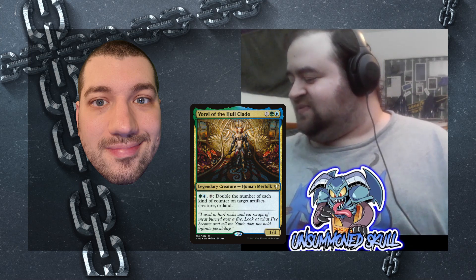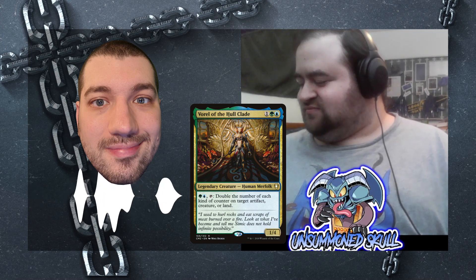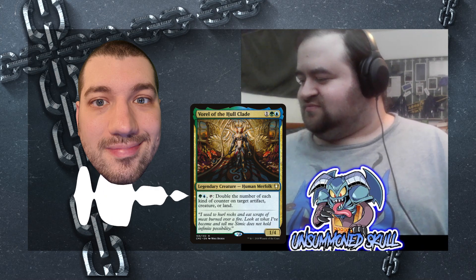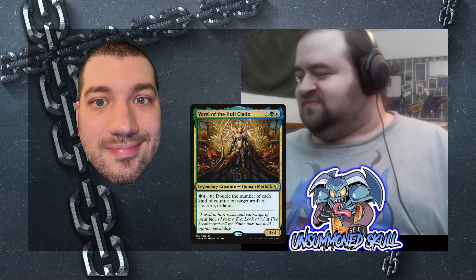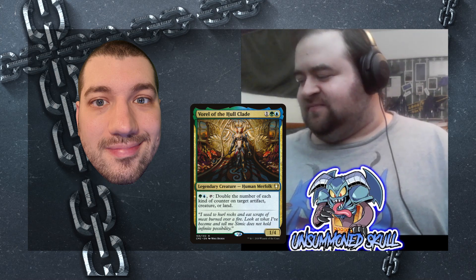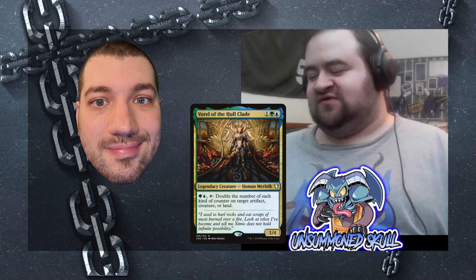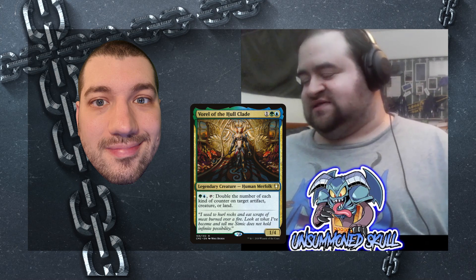Which Commander did you bring for us to talk about today? Well, this deck isn't really designed so much around the Commander itself, but it's Voril of the Hulklade. That's the one that's one green blue for a 1/1 Legendary Creature Human Merfolk. You can pay green blue and tap it to double the number of each kind of counter on target artifact, creature, or land. It looks like super proliferate, but it doesn't affect Planeswalkers. But you said your deck isn't really built around this ability at all.